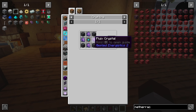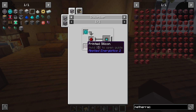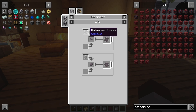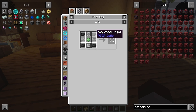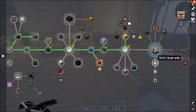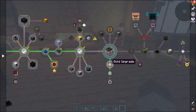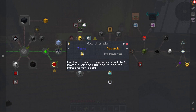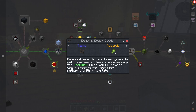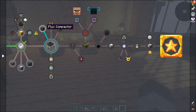Then we need to make an inscriber — which requires silicon and a printed engineering circuit. The universal press could work, but that requires sky steel ingots, charged certus, iron, and skystone. We've got our work cut out for us. I could create a fluix thief, but I'm not entirely sure I want to. Unmeal some dirt and break grass to get PC — could do that. Already done the moss block, just working through this. A flux compactor would actually be a good idea.